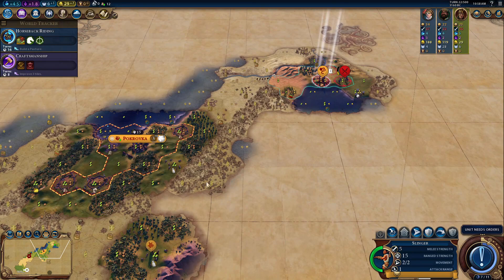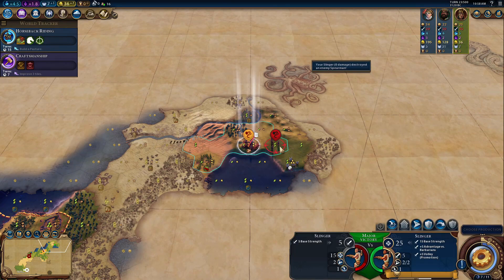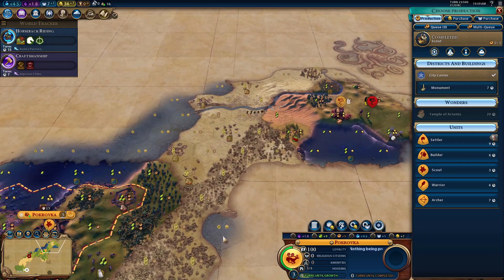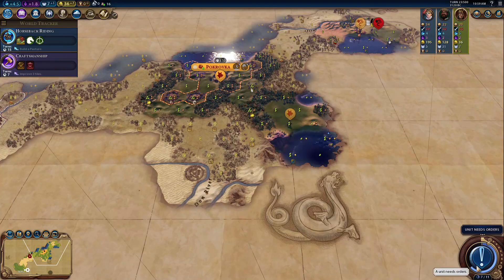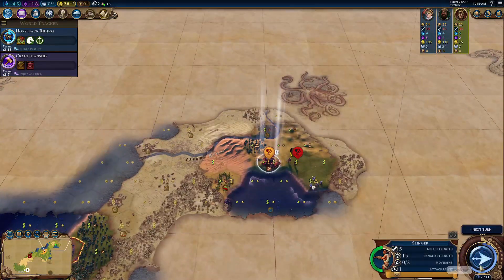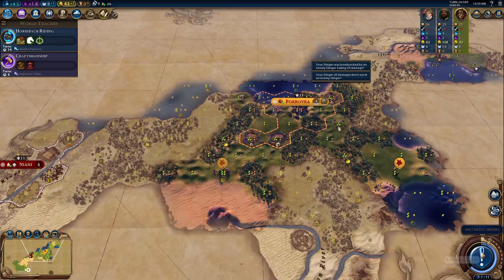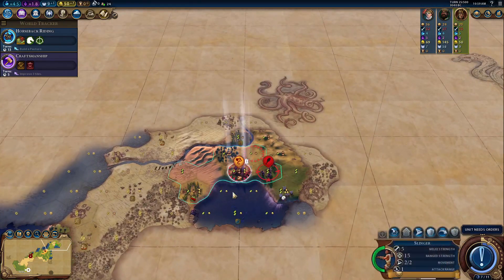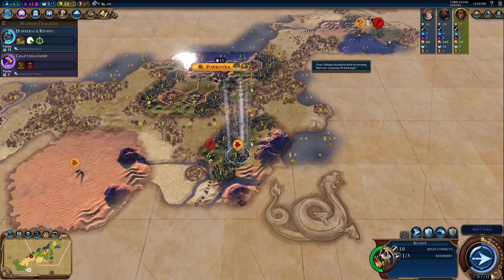Four horses per turn times 16 turns — that's a possibility. We found Wilhelmina; Amsterdam is right up there, perfect. Military tradition is boosted. We'll work on getting that encampment. Mansa Musa doesn't know anybody, and Catherine doesn't know anybody. There are still two more civilizations to find. Turn 24 and there's a lot of desert out there.